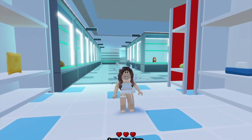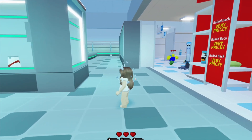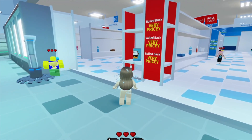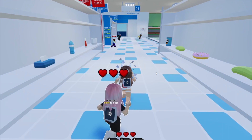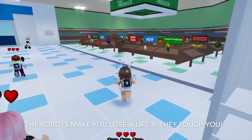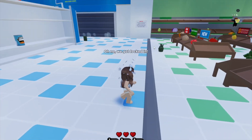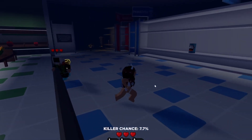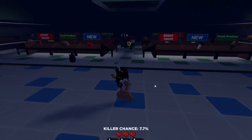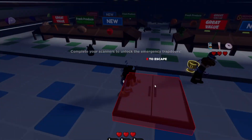I've never played this game before so I literally have no idea how to play. It looks like people have lives here — I'm not too sure what they are for, maybe there are objects that get thrown at us. Killer chance is 7.7% — so I think it's kind of like Murder Mystery. The game says: complete your scanners to unlock the emergency trap door.